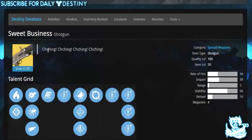Its brief description is 'cha-ching, cha-ching, cha-ching.' It's a special weapon — a shotgun — with a quality level of 100, and you need to be level 20 to actually use this weapon.